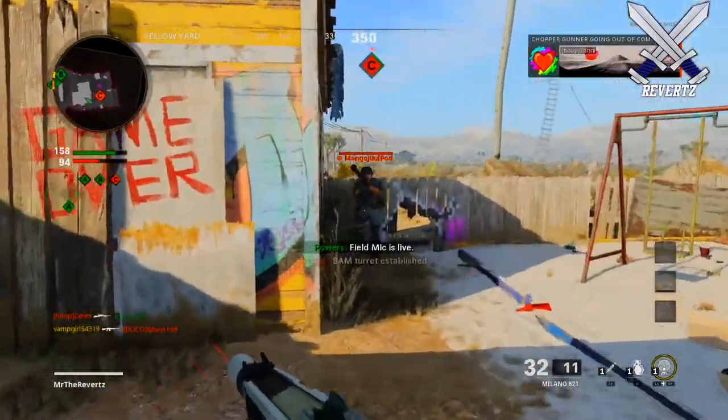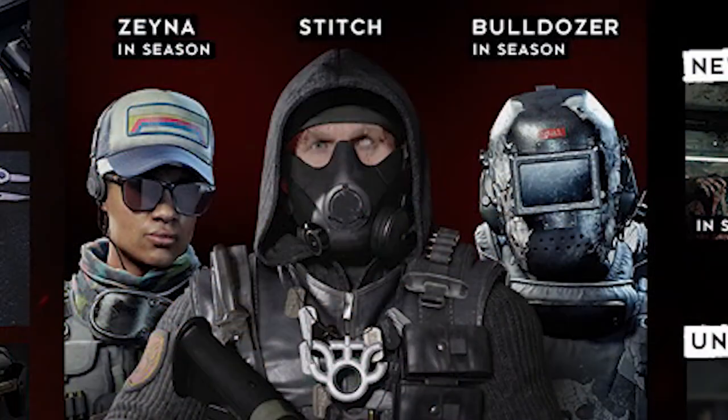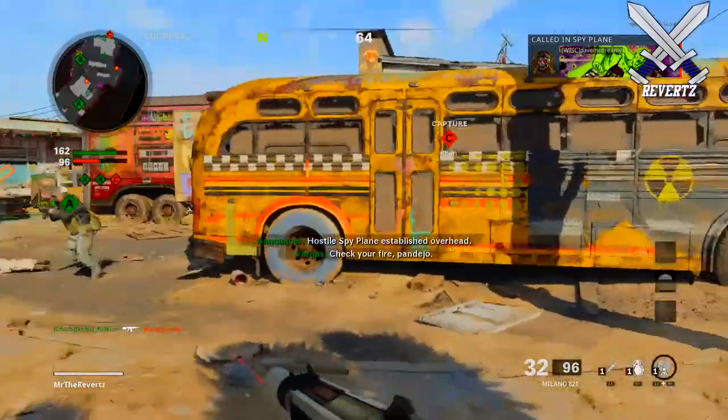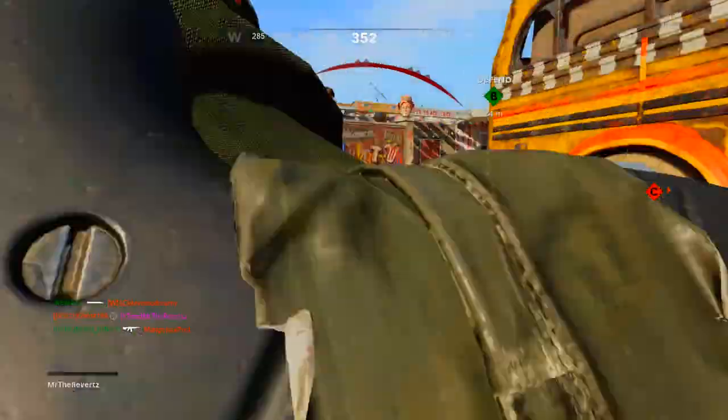For new operators we have three coming in Season 1. The first is Stitch, who is the cover operator for this season, and then later in the season we get Bulldozer and Xenia.